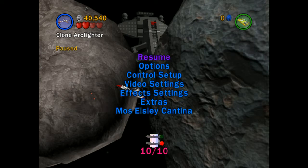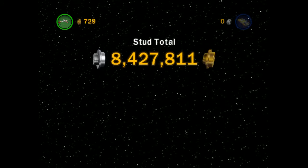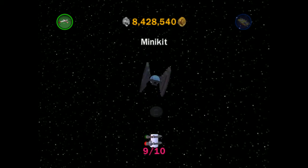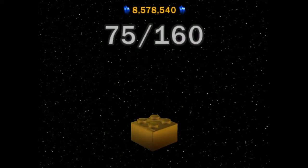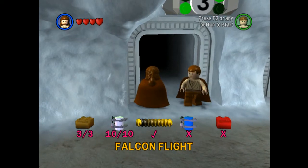I did a bit of research and apparently we have missed it. The red brick is at the beginning of the level - you know when I said there was probably nothing in those three huge star destroyers at the start? Well it turns out there's the minikit which we got, but also the red brick. To get it we have to save and exit, head back to the cantina, and then restart the level. We've got 40,000 studs which is nice. We collected all 10 minikits and we have 75 out of 116 golden bricks.